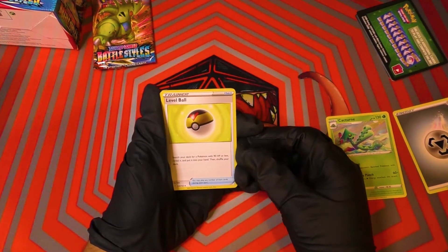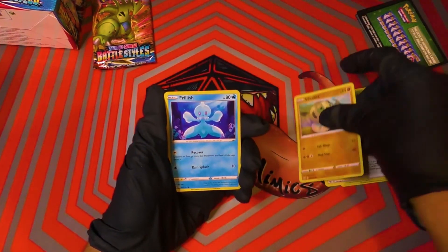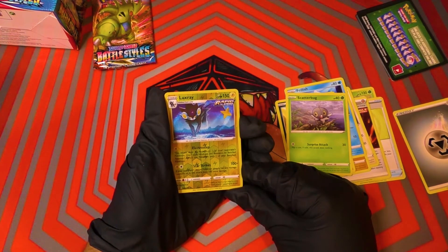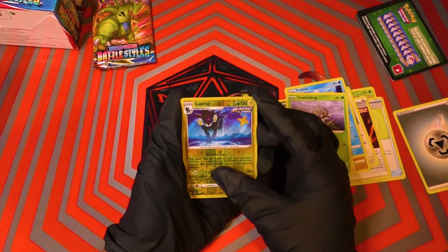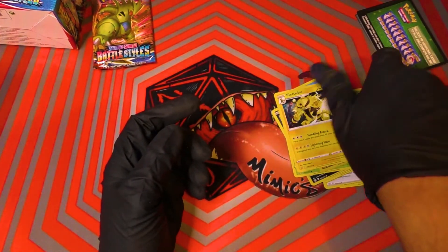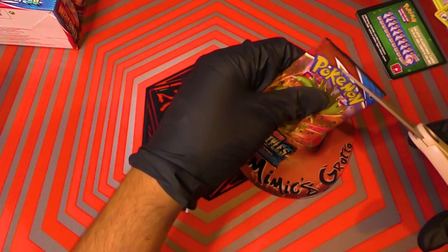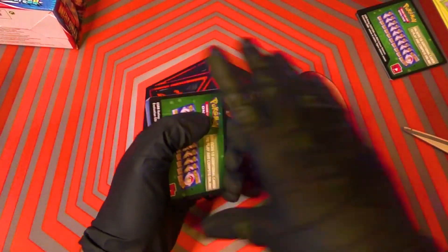Level Ball — I don't even know what a Level Ball is, that must be new. I've never seen a Level Ball. Another Single Strike Energy. Glamour. Silicobra. The Frillish, but not the Reverse Hollow. Another Single Strike Houndour. Scatterbug. We got the full evolution now — full evolution line of all the Rapid Strikes. Reverse Hollow Luxray! It's so pretty blue. I love Luxray. That is a gorgeous art. I love how the tail's right there — it looks kind of like a star. Oh my gosh, Electivire! One of my favorites. Although I'm not much of a collector like Emily is — Emily collects all sorts and gets the best pulls possible. Rainbows and golds.